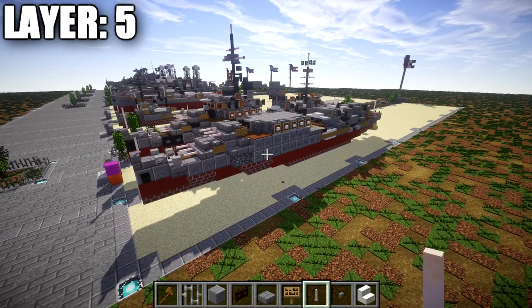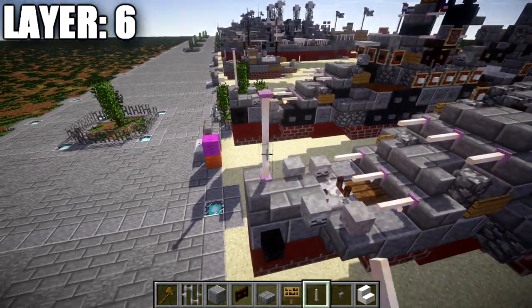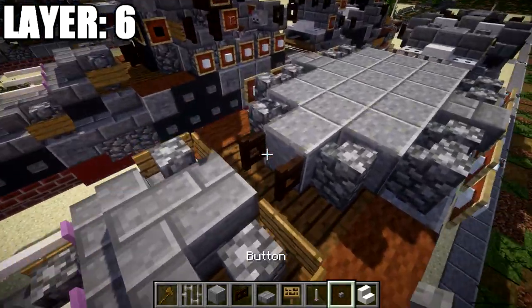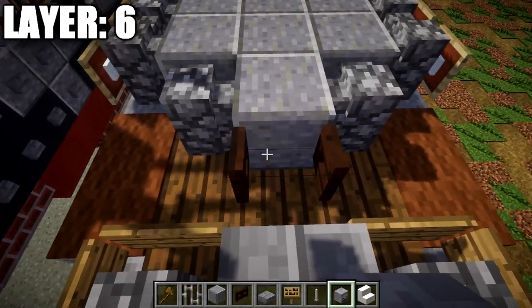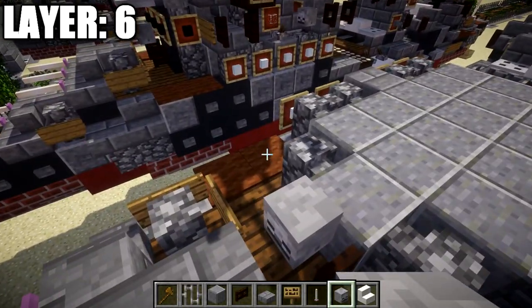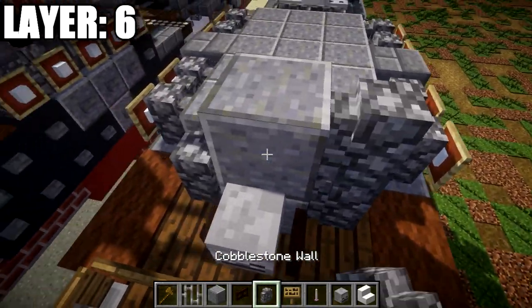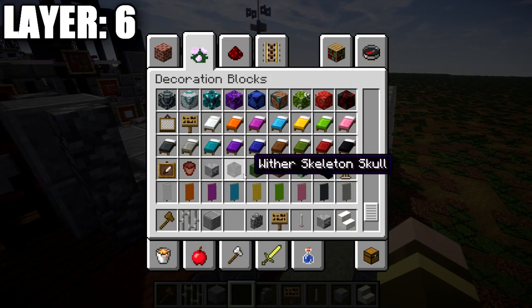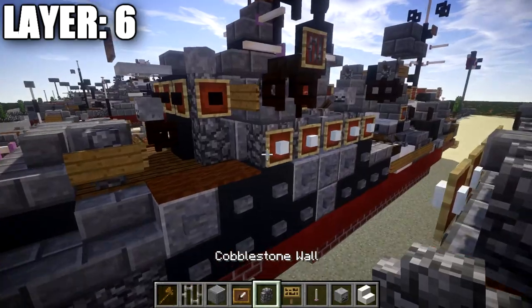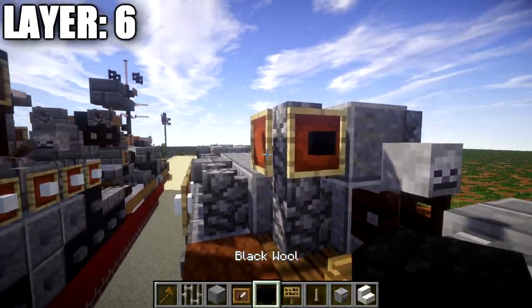Moving on to layer six. Place an end rod on top of this one at the front. Work your way back to this section and place a skeleton skull on top of this dark oak fence gate. After that, place a polished andesite block on top of this one, followed by cobblestone walls to both sides. Grab item frames and black wool blocks from the creative menu — place item frames around the two sides of the cobblestone walls and polished andesite block to make the windows surrounding the bridge.